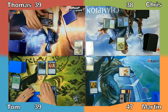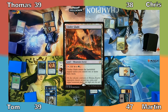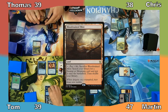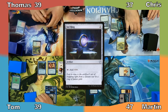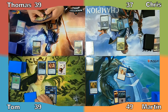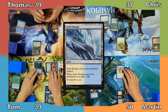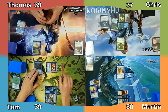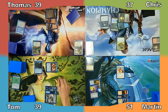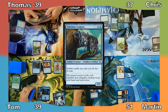Thomas pays one life and sacrifices his Fetchland, putting Cinderglade into play, then plays a Plains and casts Rhythm of the Wild. Chris plays Bloodstained Mire and casts Sol Ring, pays one life to sacrifice the Fetchland, and puts Overgrown Tomb into play tapped. I gain two life, cast Darksteel Ingot, and play Sajiri Refuge, gaining another life. Tom sacrifices his Thopter to Retrofitter Foundry to create a 4/4 Construct. Tom plays an Island and casts Aetherium Sculptor. Martin gains a life and Tom makes a Thopter, gaining Martin another life.